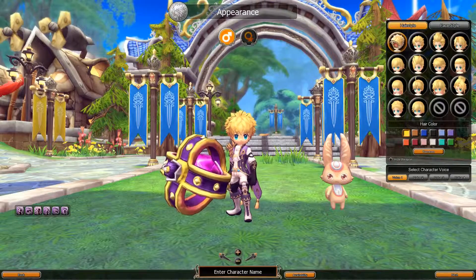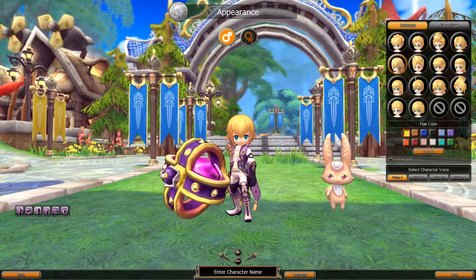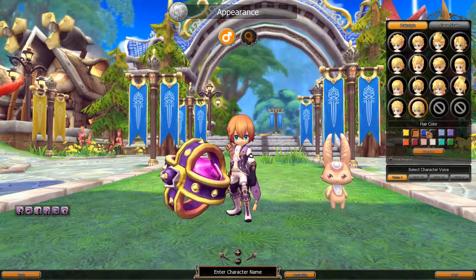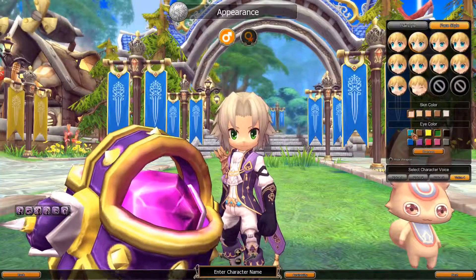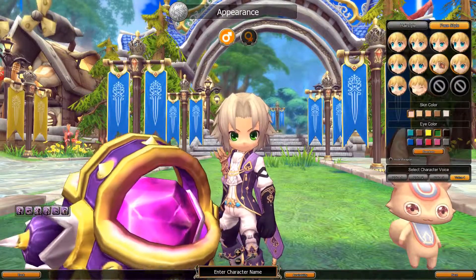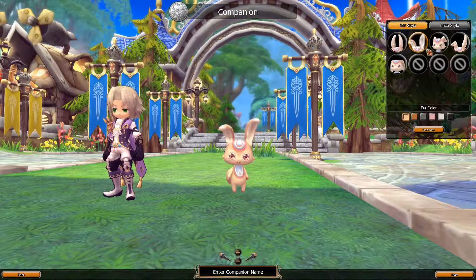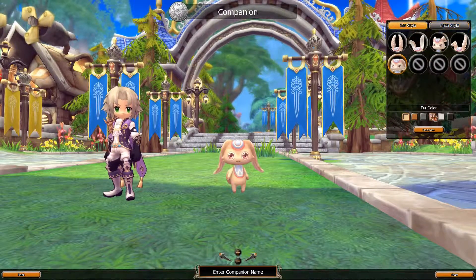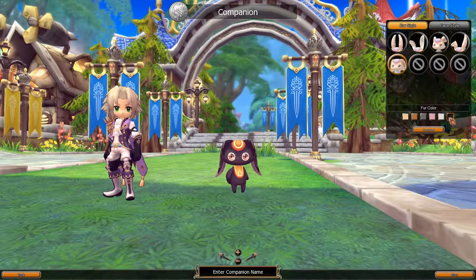Onto character customization. There are 14 hairstyles to choose from, 12 hair colors, and 4 different voices. Were you expecting sliders and a nice color wheel with some sculpting tools? Nah. You're interested in the long game. The graphics are anime-inspired and they're going for the cute look here, but honestly it's not even a big deal — the monsters look pretty cool. On the face style tab, there are 10 types of eyes, 5 skin colors, and 10 eye colors. After you've created a name for your character, you move on to customize your companion. You have a choice of 5 ear styles, 6 fur colors, and 10 face styles. You also get to name your companion, but I wish they could've added a name generator. Although it doesn't matter what you name your companion since it doesn't check availability, just make sure you're following the terms of service.